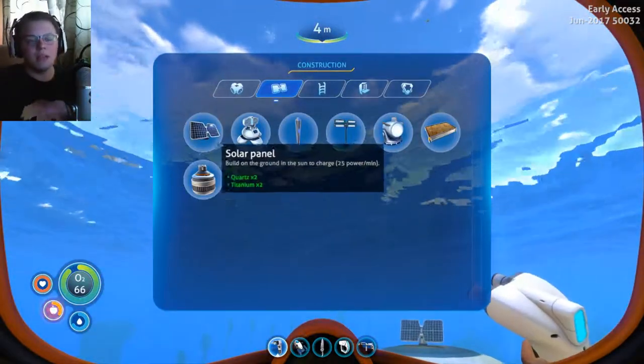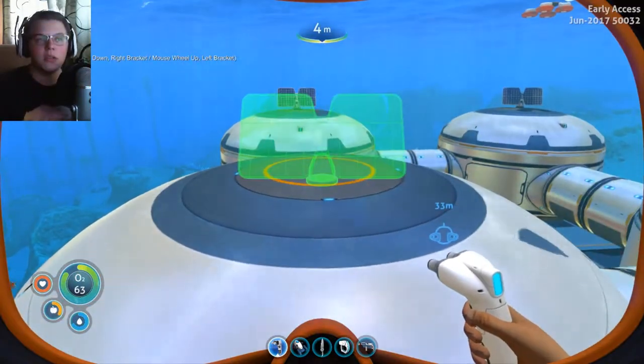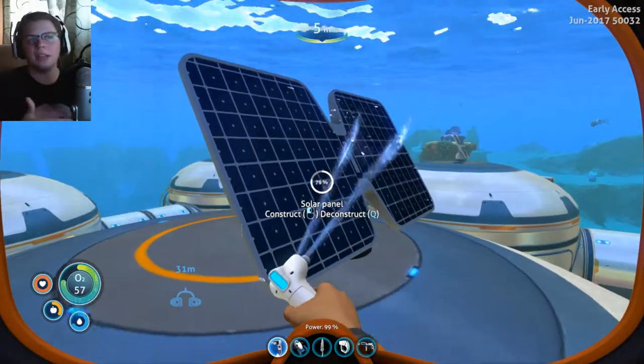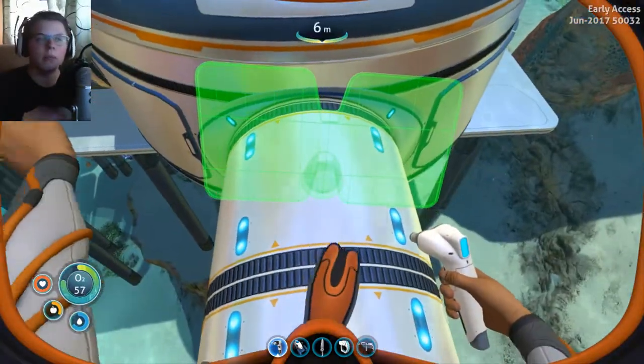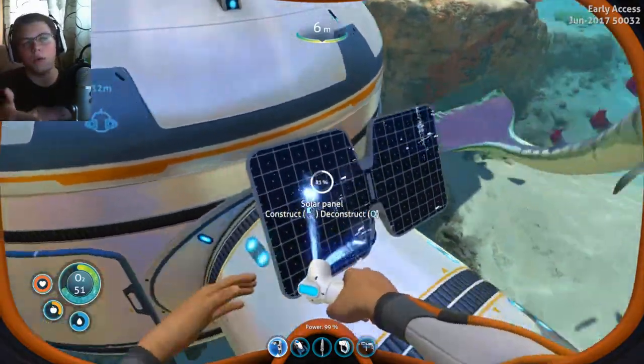Like I was saying earlier, probably the thing that is going to make the biggest impact overall in this episode is going to be those pressure modules. And real quickly, I did add some more solar panels on the base for more power because of that power cell charger — I'm going to need more power. So I added two, one there and one over here.